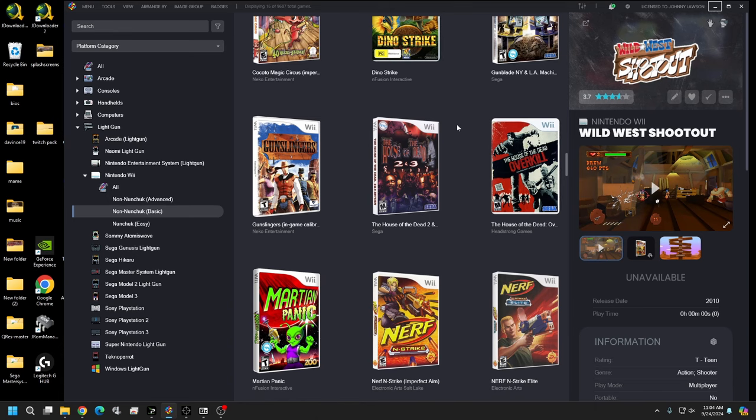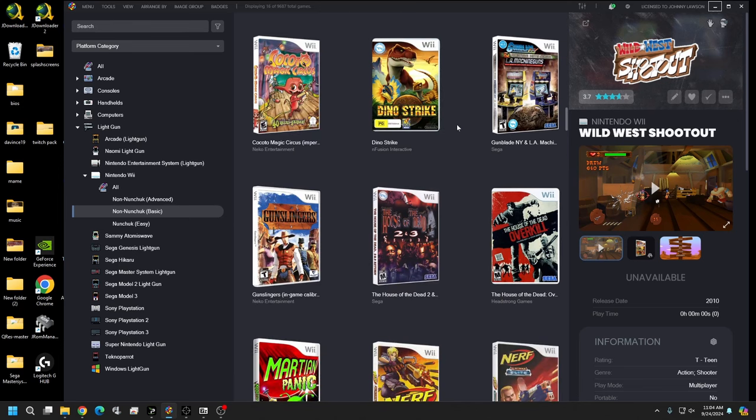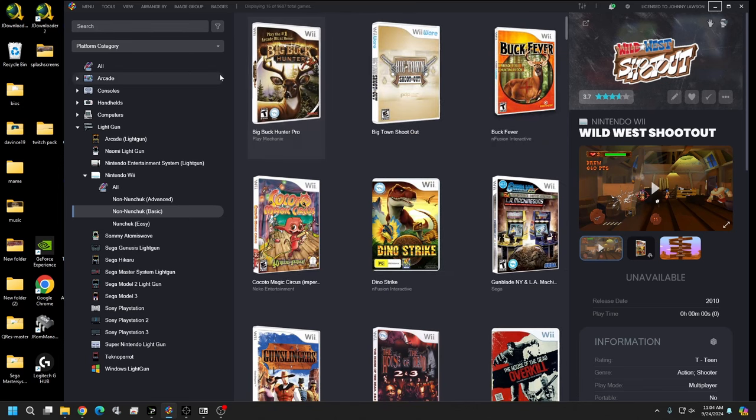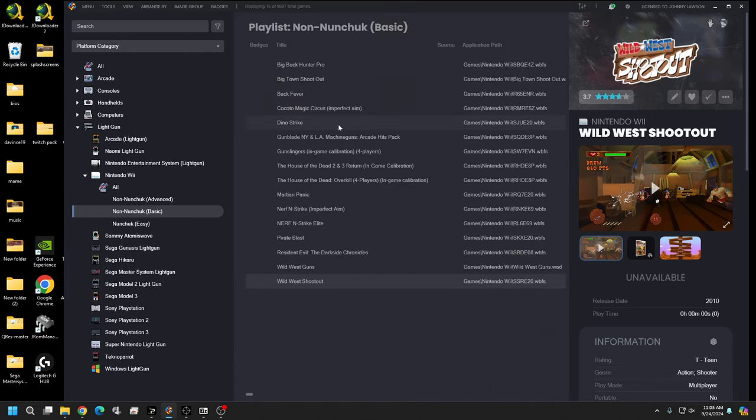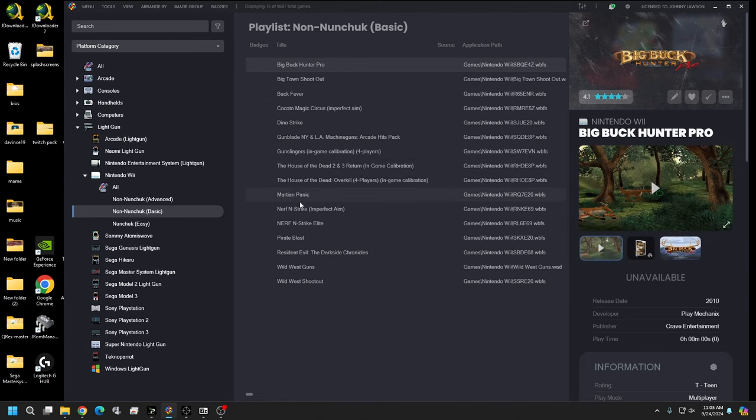This is the first part, and we're going to set up our Wii emulator as a standalone — we're not going to move it onto LaunchBox just yet. We're also going to go over the games you'll want for this tutorial. These are the easiest games to set up, and we'll do a simple base setup for two guns for Dolphin Wii. These games will play right out of the box with that.